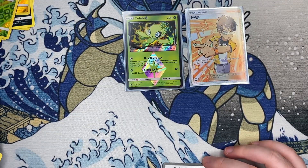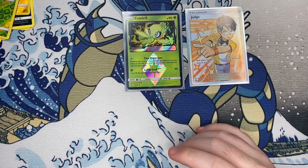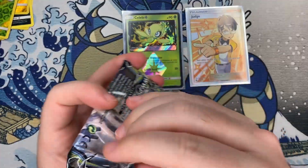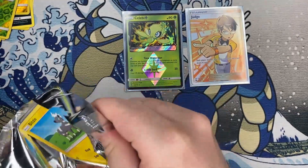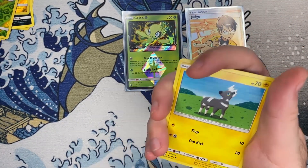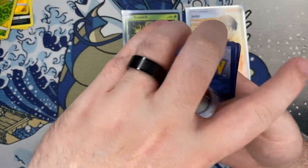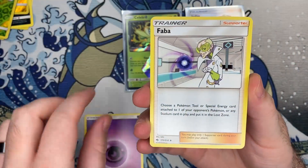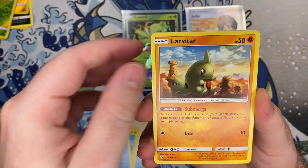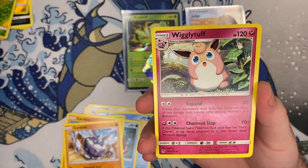How many packs we got? Two packs left. We're gonna see if we can get it. Alright, what do we got here? Stantler, Delibird, Blitzle, Bruxish — that's a really weird looking one — Primarina, and then Wigglytuff.